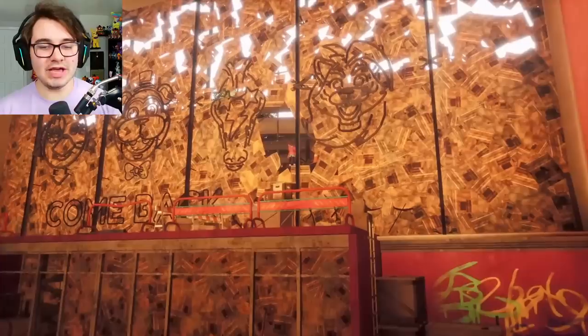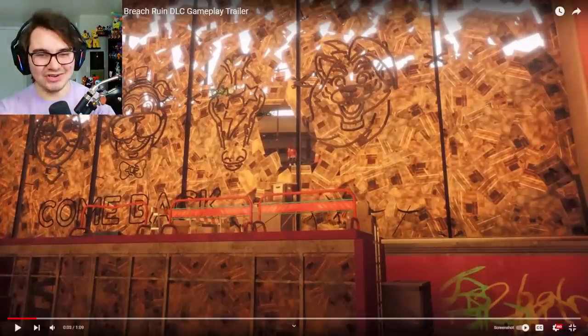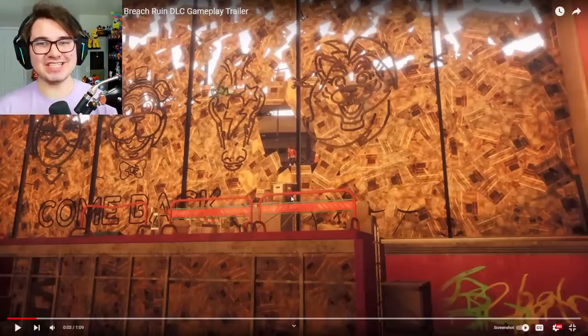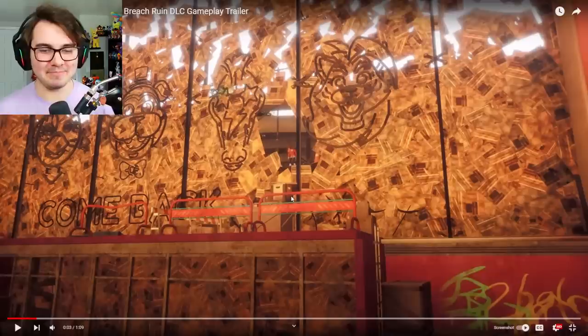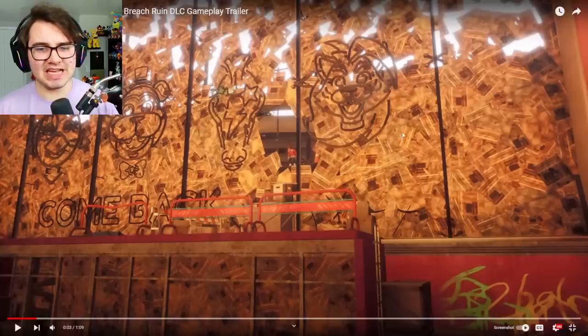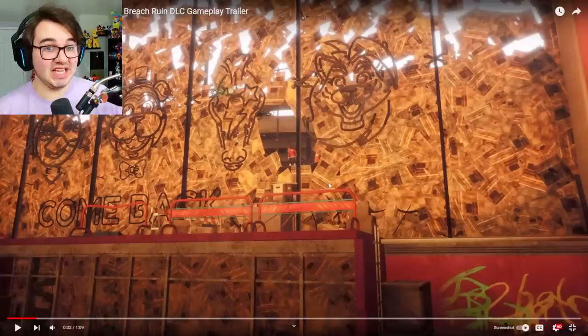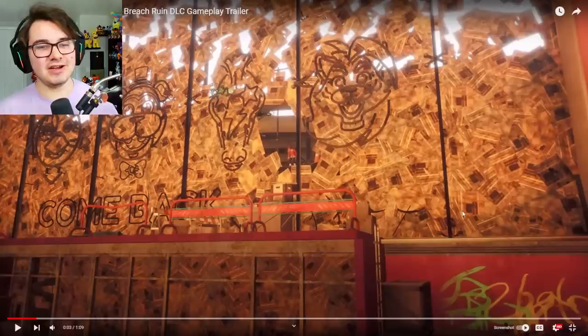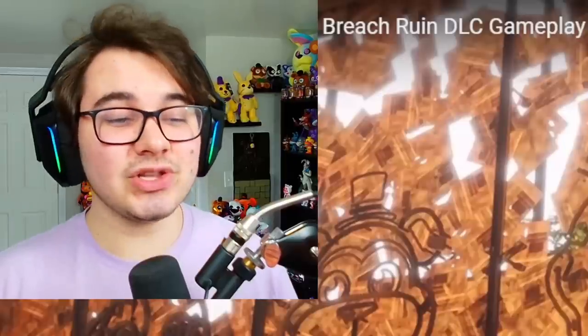Instead we got a crazy new environment to take a look at. This is the entrance to the Pizza Plex — you can see the 'Come Back Soon' sign. This is where we exit out to get the 6AM ending. Based off this one shot alone we can already assume that this DLC takes place a long, long time after the main events of the main game. The entirety of the entrance is boarded up, with a whole bunch of what appears to be newspapers plastered across the front. There's construction outside, construction inside, graffiti inside, boxes, a ladder that wasn't there in the main game. It's daytime, and you can see some foliage outside.